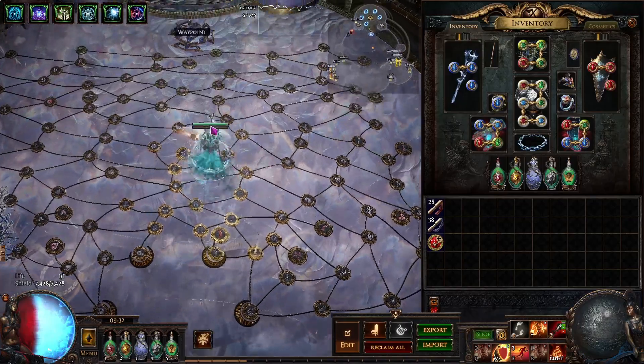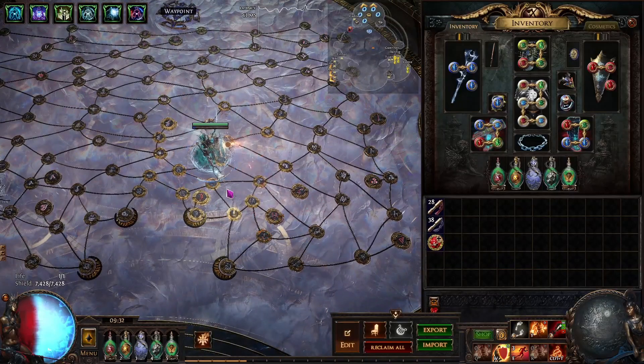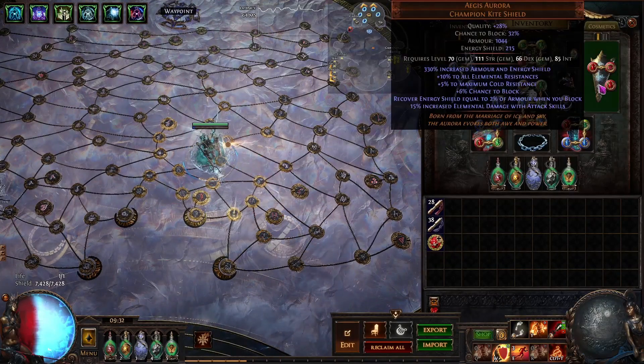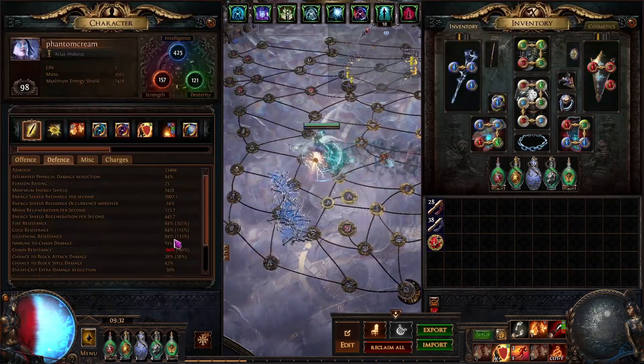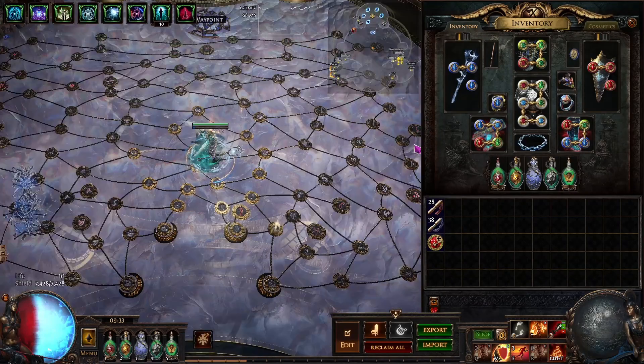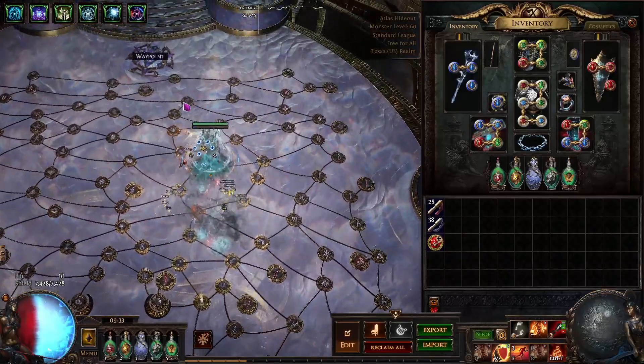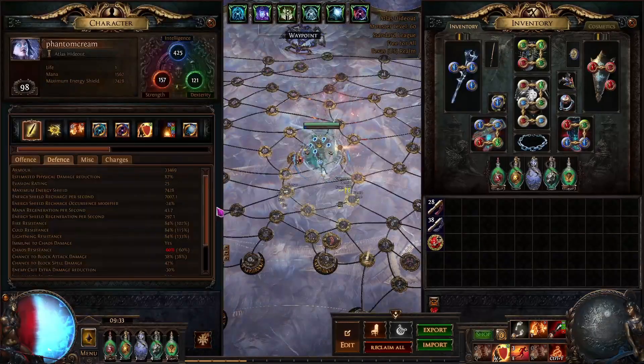So main ways you scale defense — this is the main part of the build, there's lots of defense here. Aegis Aurora gives insane recovery: it recovers energy shield equal to 2% of your block, and it gives you plus 5% maximum cold res, which is useful because this build is a melding build. My res is a little low because I had max res on my relic, and this character died to Uber Exarch because I walked into everything, so I don't have that anymore.